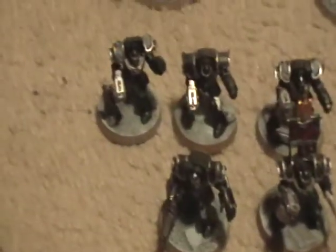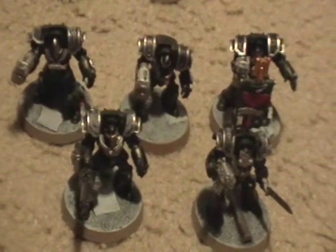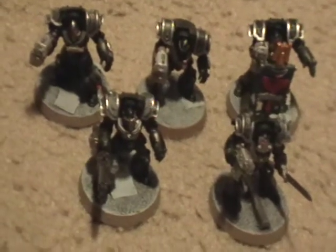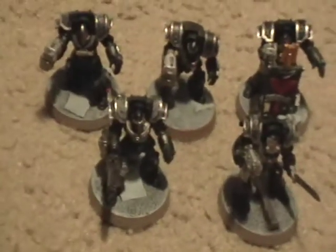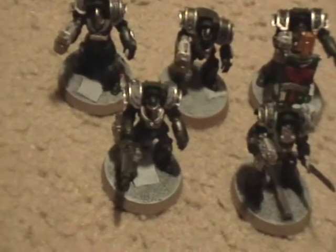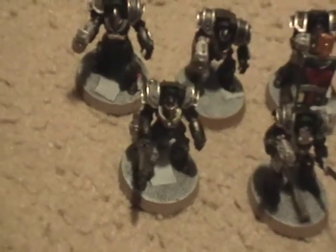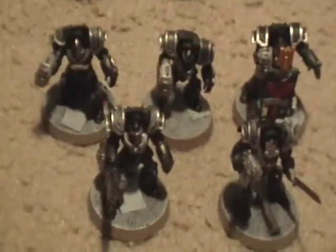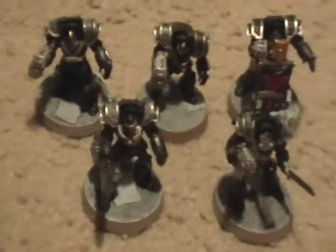We've got two fire support squads, both equipped the same exact way — three storm bolters with power fists, one storm bolter with a power sword sergeant, and an assault cannon. These are your traditional Terminator squads. In armies choosing between assault and regular Terminators, if you're fielding regular Terminators, chances are you'll see an assault cannon. Good for fire support, same range as the storm bolter, so they can relay into infantry and chew up light armor as well.